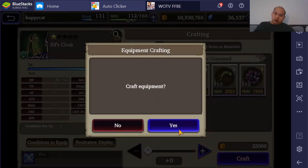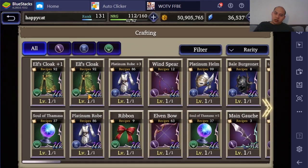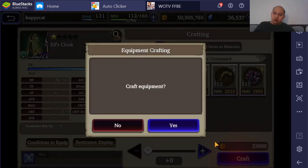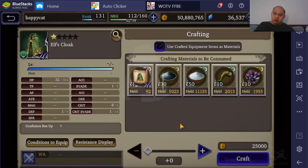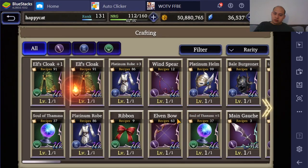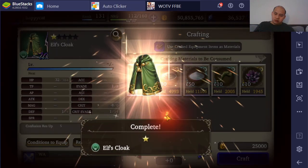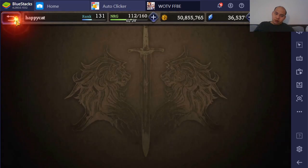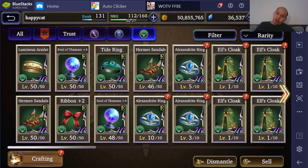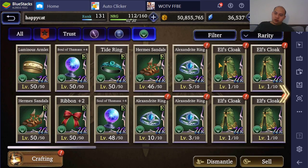The Elven Cloak is good enough that any of the 3 are great. My plus 5 is probably going to be defense because I feel like I'll probably need defense a little bit more, and my plus 4 is going to be the Dodge version.